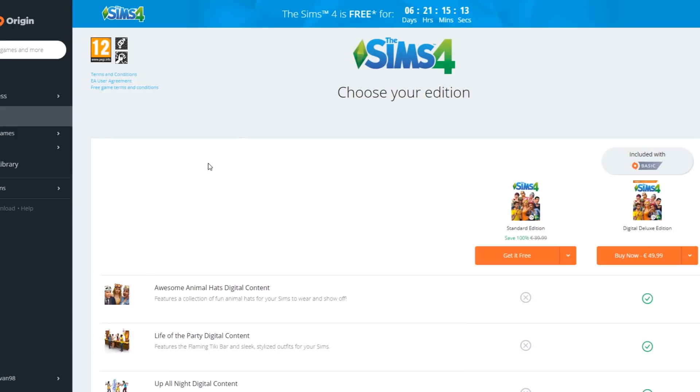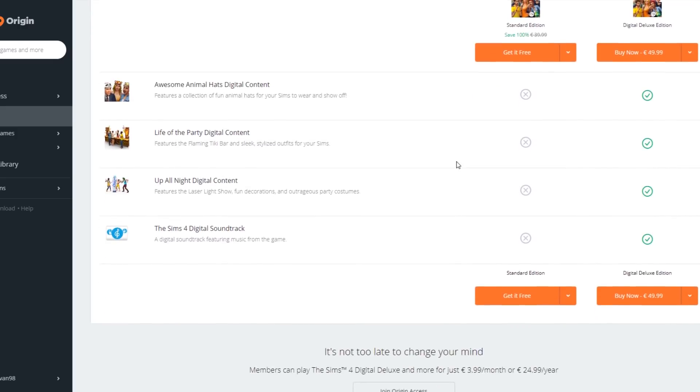I'm going to click 'Get Now,' and then over here you have a button saying 'Get It Free.' After you do so, you have the opportunity to choose the edition. Only the standard edition of the Sims 4 base game is available for free. There's also a countdown showing for how long exactly the game is going to be available for free.